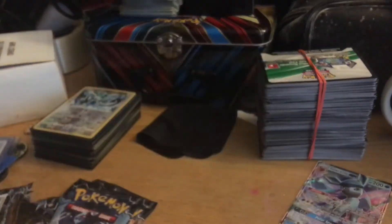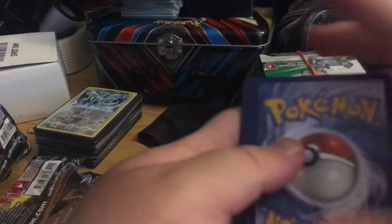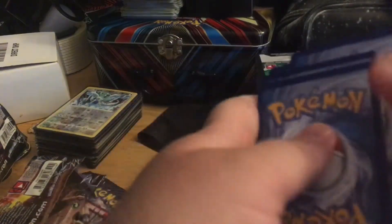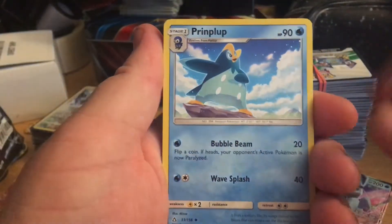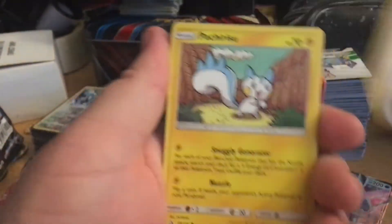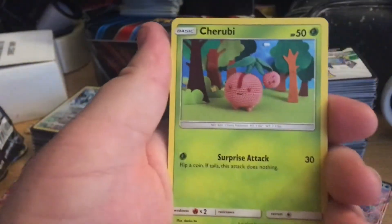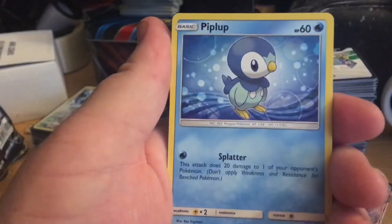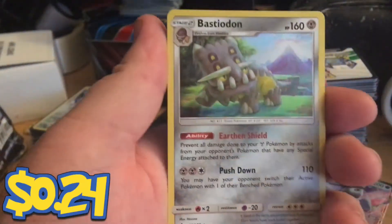Water energy, Looker's Whistle, Piplup, Pokémon Fan Club, Catcher, Eisu, Skwovet, Piplup, Piplup reverse, and a Bastiodon hollow. All right, two for two — that ain't a bad box.